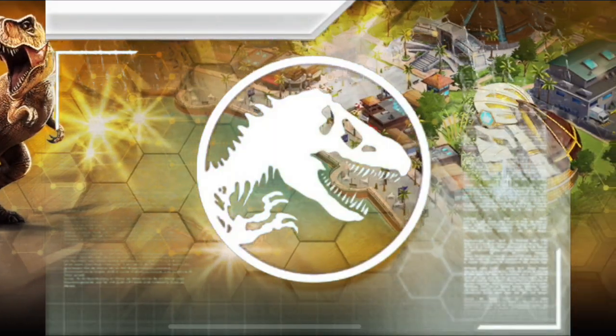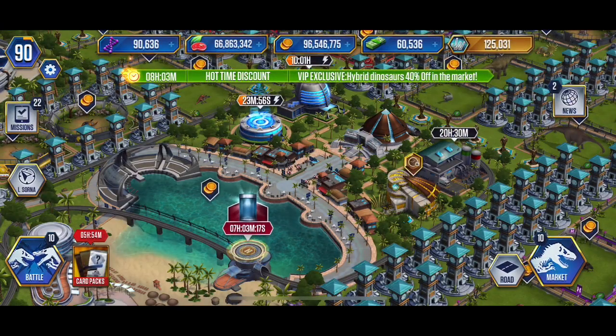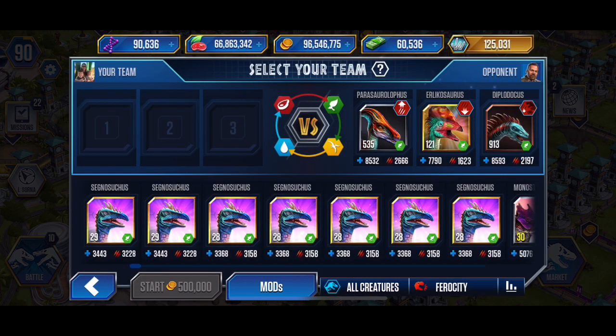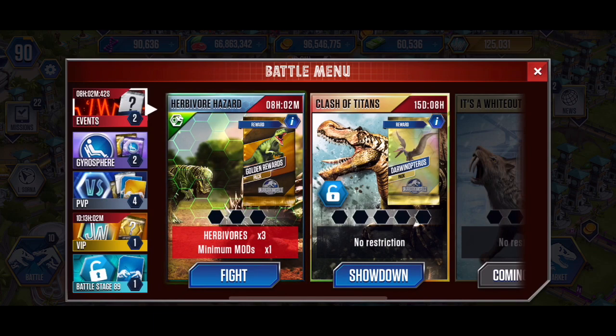Alright, we've got mod battles today - we've got the Herbivore Hazard. This is going to be three herbivores, every time minimum one mod. We're facing off the top, so decently high creatures, nothing too crazy. No mods that are gonna give insane amounts of health on the other side, and no nullify, no survivor, no terrify. So we should be good for this first battle with a splinter.